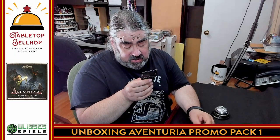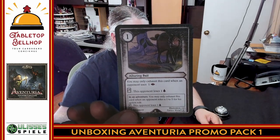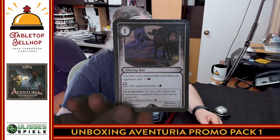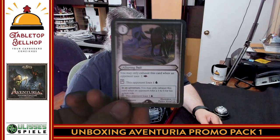Next you have the Alluring Bait card. In a duel, you may only exhaust this card when an opponent uses fate — tap it and the opponent loses a health. In an adventure, you may only exhaust this card when an opponent rolls one to five — tap it and the opponent loses one. That one damage that ignores defense could be key to taking out a lieutenant or some henchmen. It counts as equipment.